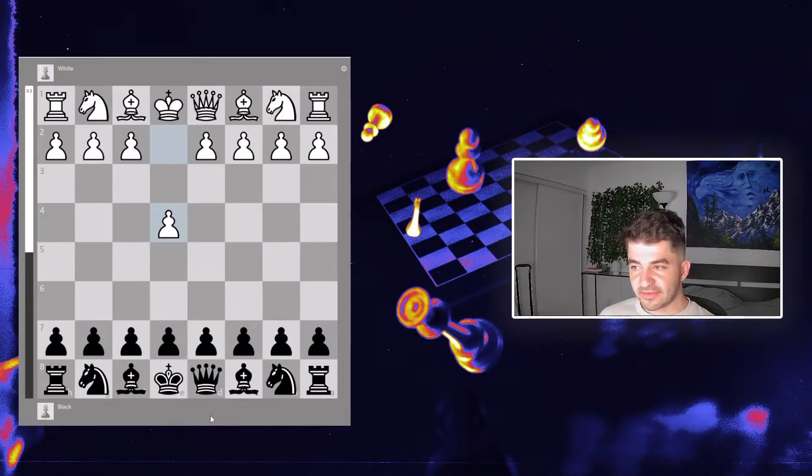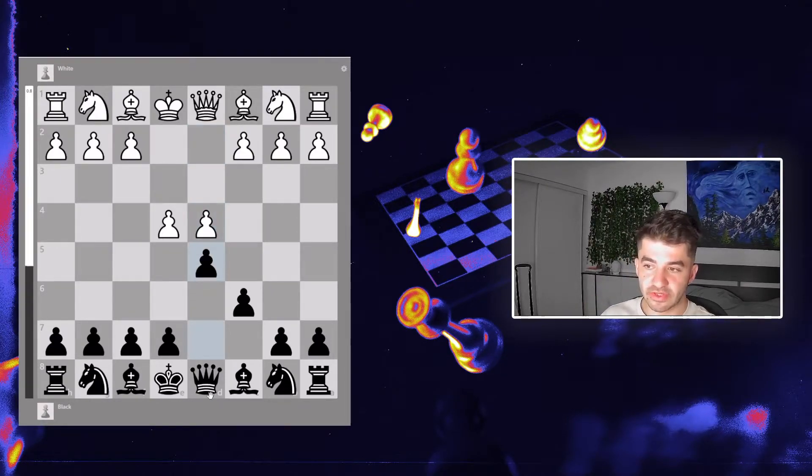After e4, I obviously go into my Caro-Kann. He plays the Advanced variation, and to be honest I'm already smiling — I love the Advanced. I love the two pawns advancing and creating an isolated pawn after he pushes. I've played it so many times in blitz, rapid, everything, and it's actually one of my most successful openings by win percentage on chess.com.